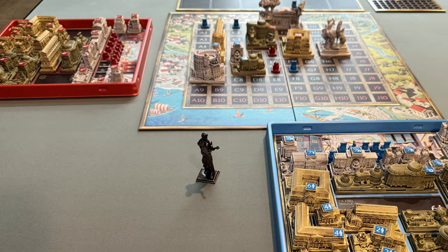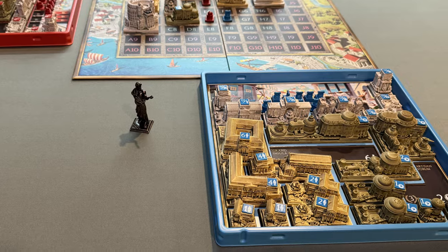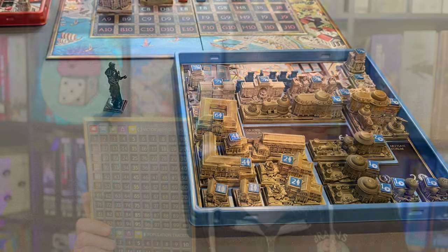Comparing Foundations of Rome to Skyrise, this one does take up a bit more space — you've got the deed board, the main game board, and then the big tray of buildings each player will place. It came with a first player marker that's a statue — looks like a senator. You've also got some metal coins, which are used to buy those deeds. The cost of deeds on the deed marketplace ranges from two all the way up to ten coins, so you're going to be spending money and need to place buildings to earn lots of money.